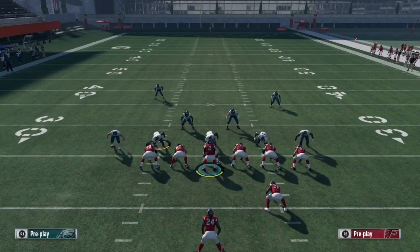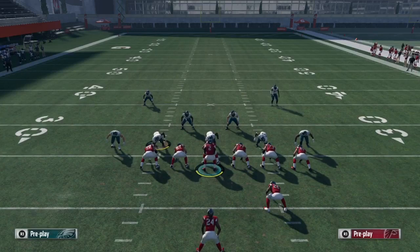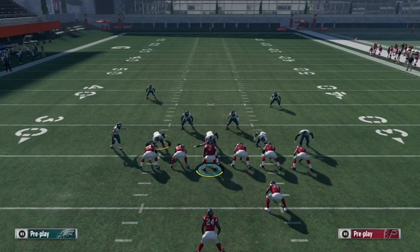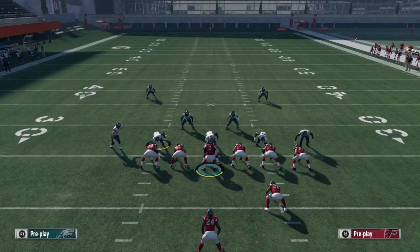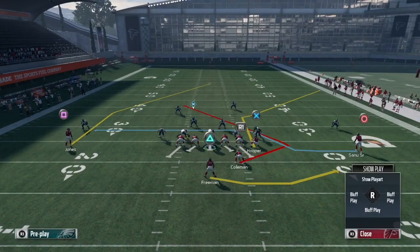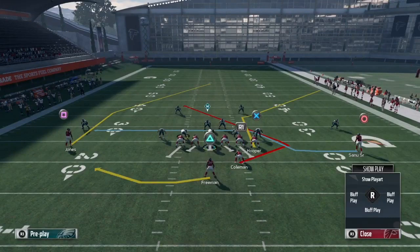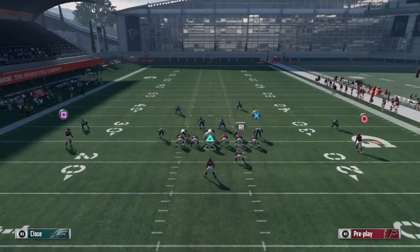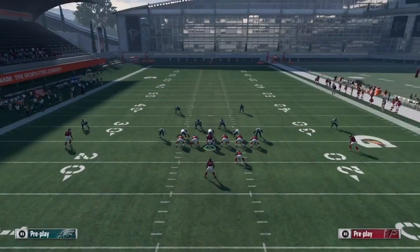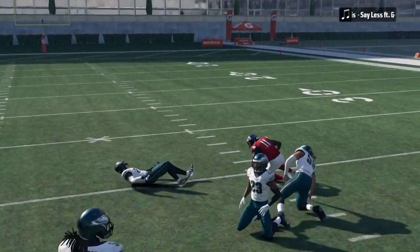Before I show you how to beat Cover 2, stay tuned because I got another way to beat Cover 3 and Cover 4 with this same formation that your opponent will not be able to stop. Now I'm about to show y'all how to beat Cover 2 zone. For the Cover 2 zone audibles: if you want this left cornerback to stay in his flat zone, put triangle on a swing left and he will stay on his flat zone. But if you don't care about him guarding Julio Jones, just block triangle and bomb it deep.